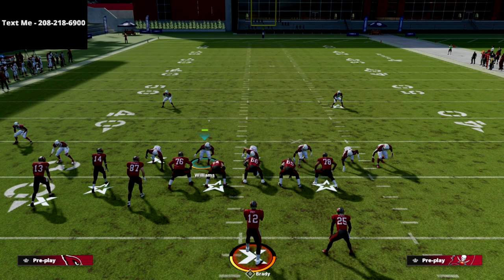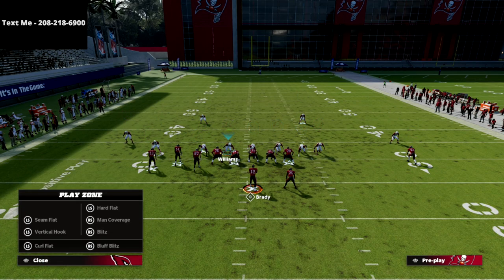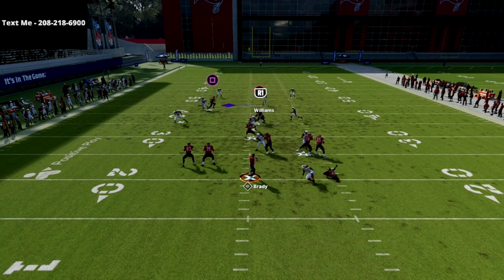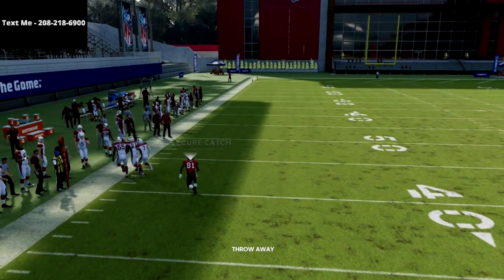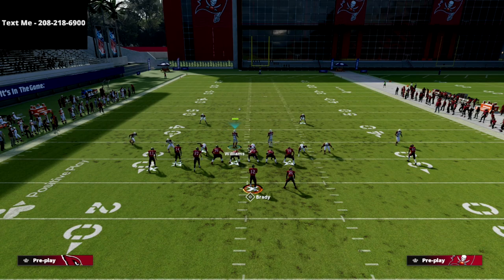Most people when they run this defense don't get pressure when they flip the bunch. Now let me show you with a max protect setup. If I max protect here, I'm going to stand right in here, hold left trigger, snap the ball — and occasionally that pressure can get picked up if they block seven. Here's how we fix it: we just pinch the linebackers again.